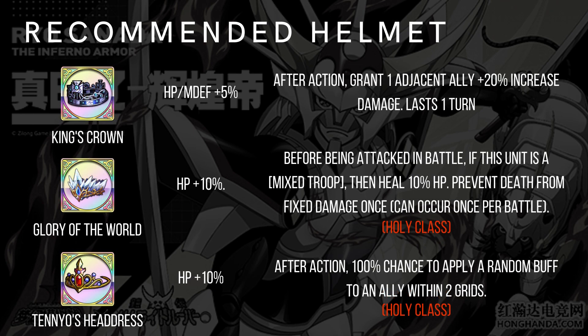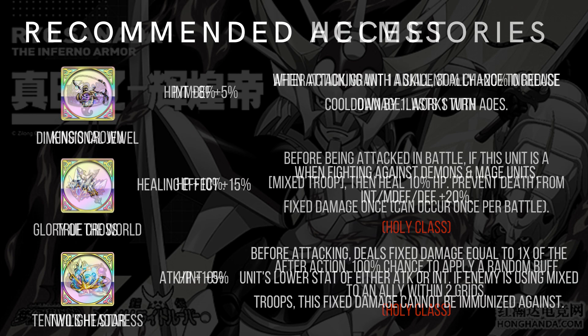Recommended helmet: King's Crown is hands down her best for assassin class. When you bring the 1-cost skill, after she finishes her attack she teleports back within 3 range to her ally, and that ally gains the King's Crown buff. Doomsday is also worth mentioning for the chance to heal block. For holy class, Glory of the World is good when you have mixed troops — you get your healing back by 10% before battle. Tenure is also an option, similar to King's Crown but with a random buff.